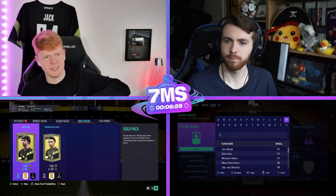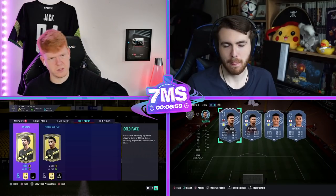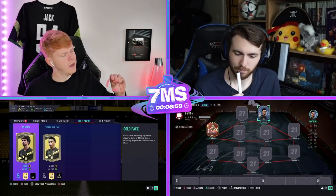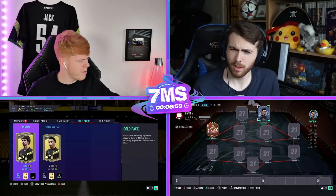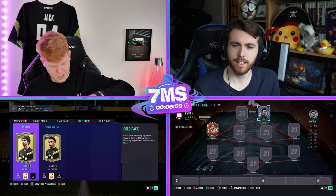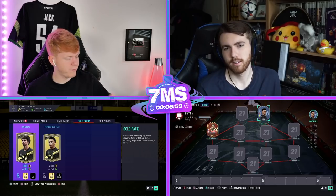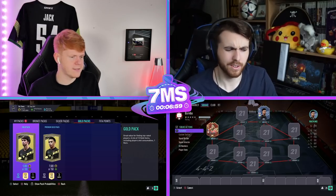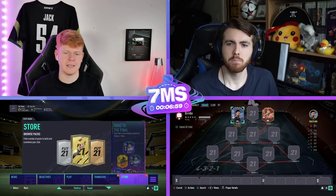My formation is going to be the 4-3-3 fifth variation. That's going to be a bit of a nightmare, but at least we've got Bamba in a nice attacking position and they're not touching. Your formation is the 4-3-2-1.